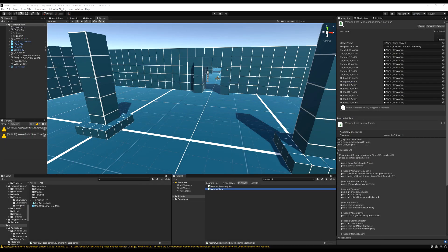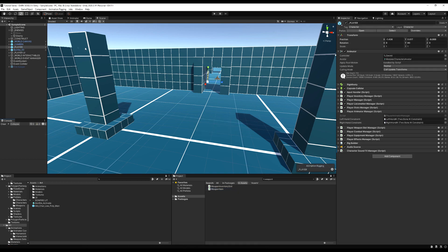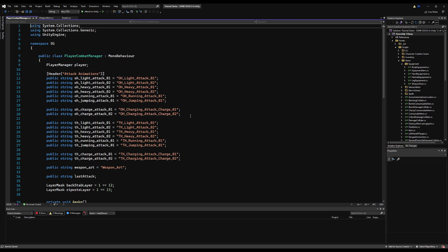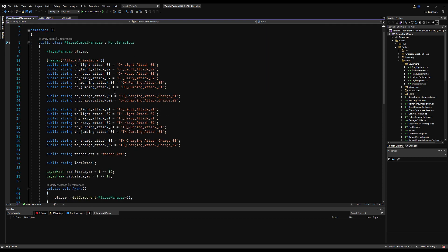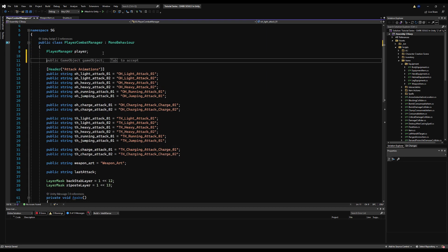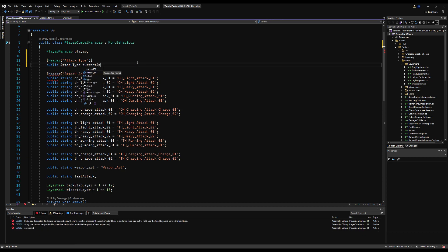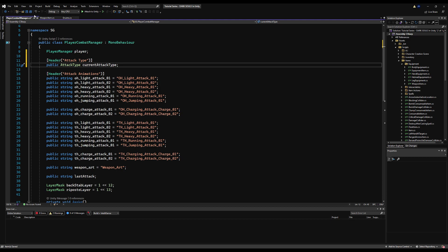So now let's minimize this and go over to our player, specifically to the player combat manager script. I don't think we have a deriving class for this script — I'm just going to search to make sure. We don't. So let's make a variable under the player combat manager of type AttackType, which is the new enum we just created. I'm going to make a header and call it attack type so it sticks out in the inspector. This is also for debugging purposes, and we're going to access it from another script. So public AttackType currentAttackType — every time we attack, we're going to change this depending on what kind of attack we're using.